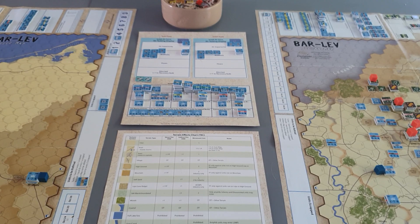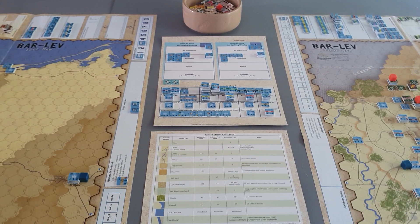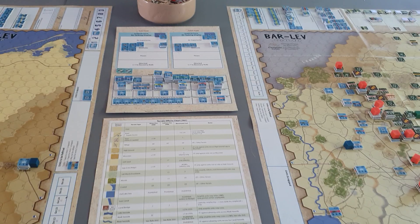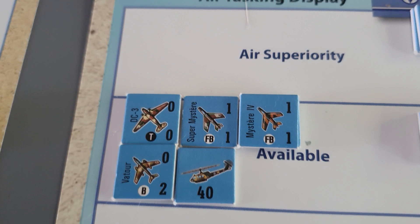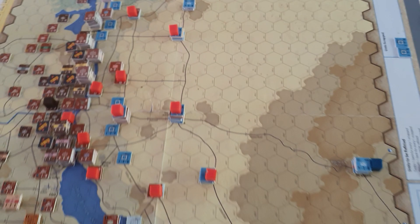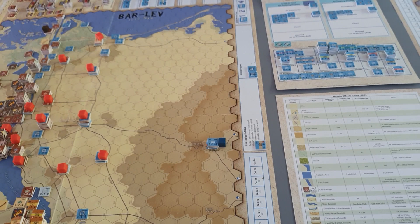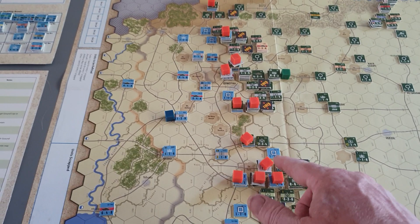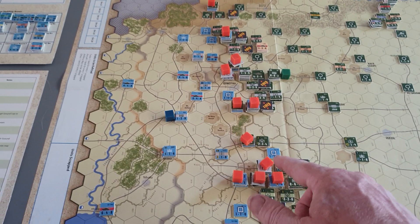Units that go up into the air superiority box can be used for escorts and interceptions. If a mission is flown and it has an escort, you can intercept it. You can't intercept an interception. Certain types of missions only certain planes can fly: bombers marked with a B can only do ground attack, T for transport can only do air transport, fighter-bombers can do air superiority or bombing. Fighters can only do air superiority and interceptions - they can't do ground attack.